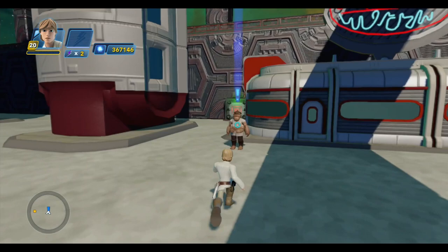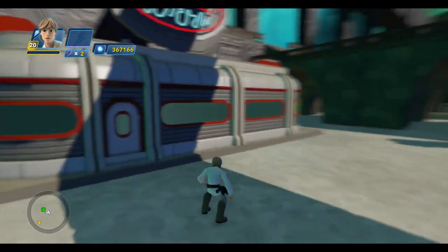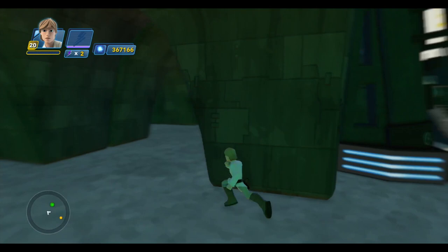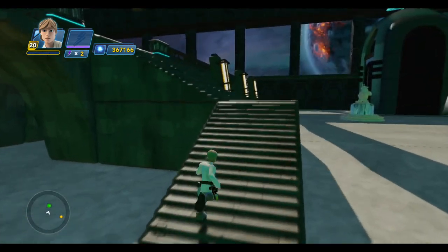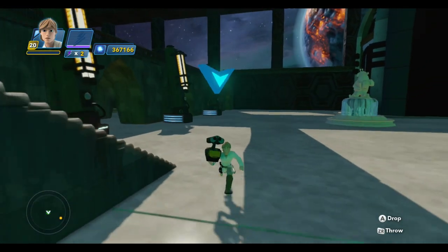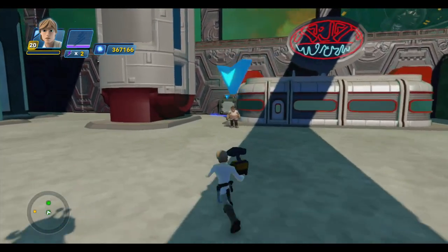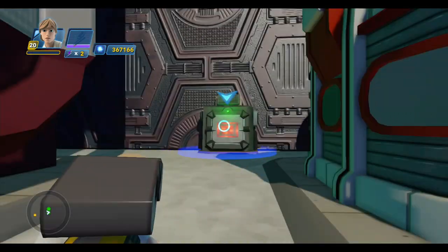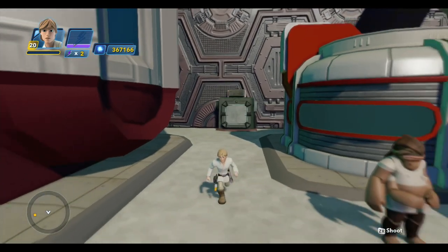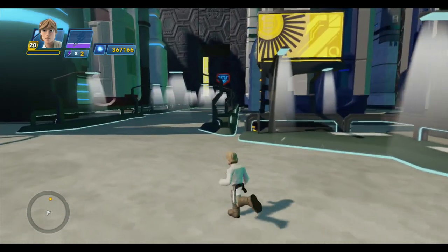Dex has lost his droid, so we have a little hide-and-seek game here. We need to go find it, and there's a little green dot on the radar to help us out. That guy looks a lot like WALL-E. This little droid can spawn just about anywhere in the toy box, so it'll be different every time you play. Just a couple of little side quests — they're not really necessary, but it's kind of fun and gives you more things to do.